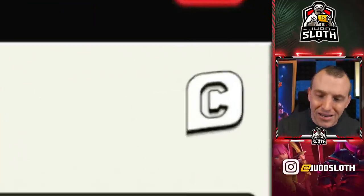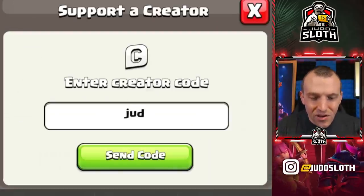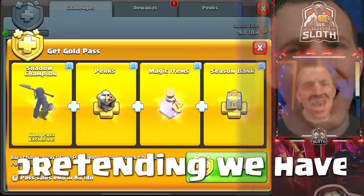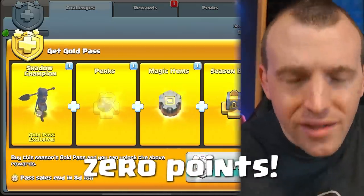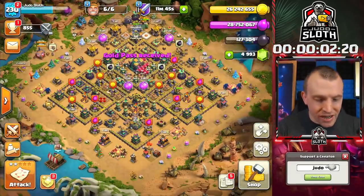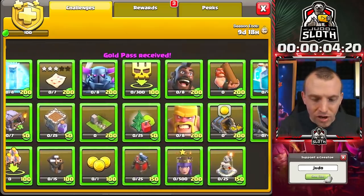The first thing to do is enter code Judo in the settings where you can support me — always much appreciated. Let's purchase the gold pass, pretending we have 0 points. Gold pass received, so let's start the timer. It will be on your screen and we need to make sure we get all of these.